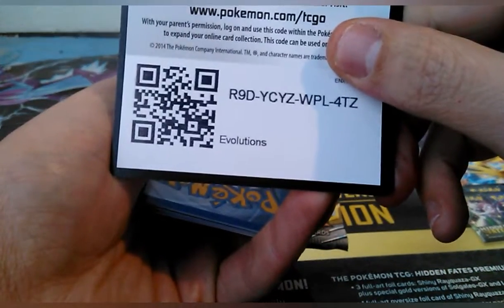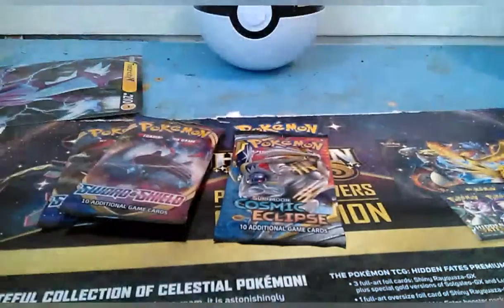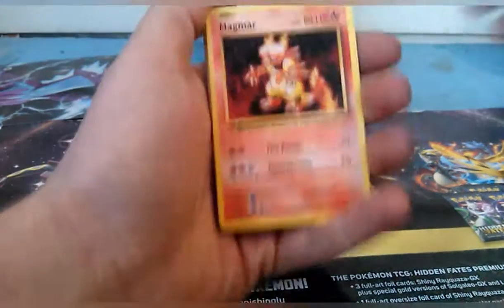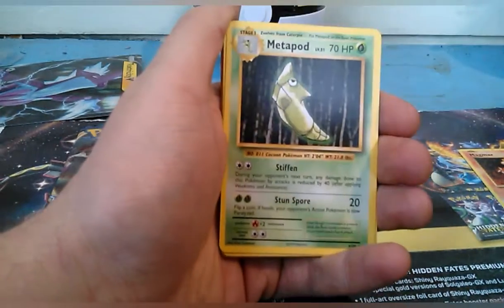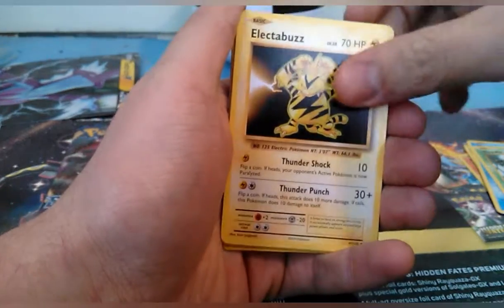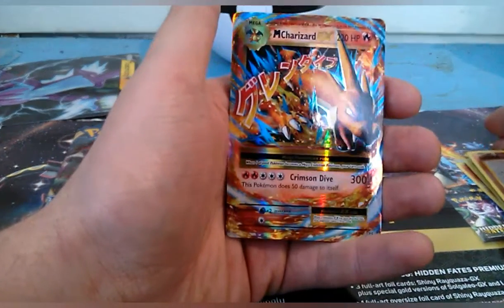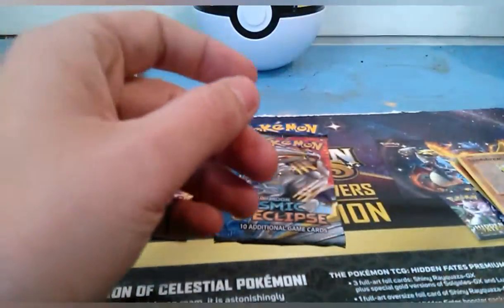There's the code card for Evolutions. I really hope I did this right. We got a Magmar, Venusaur Spirit Link, Metapod, Magikarp, Weedle, Electabuzz, Drowzee, Staryou — a reverse holo Sandshrew. And we got a Mega Charizard EX! That one gets to go in the book because I don't have this one — so that is an awesome pull for me.